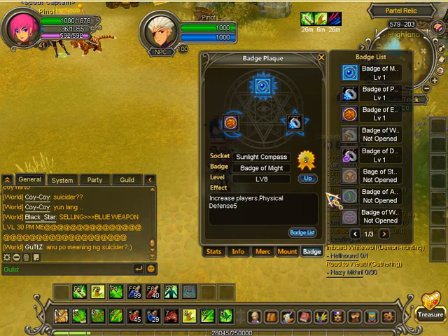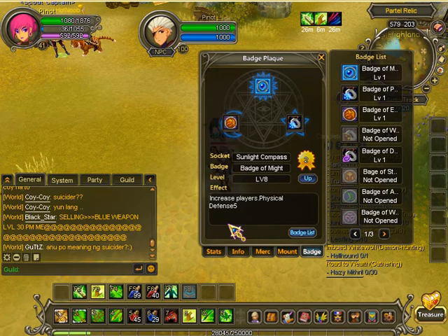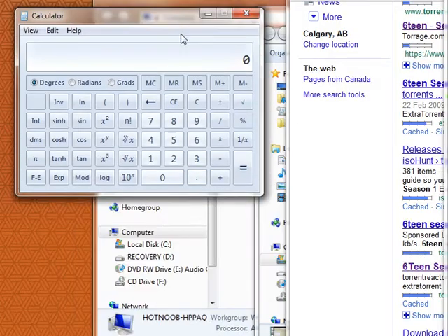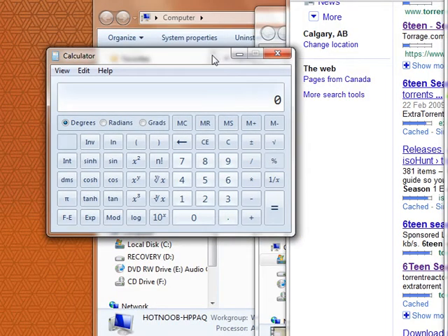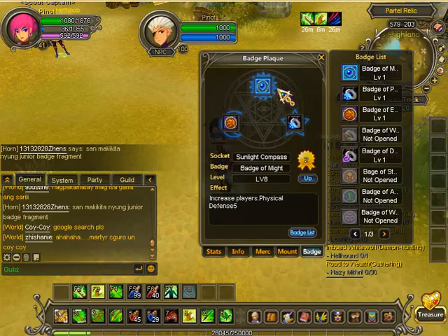I'll open up a calculator so you guys can see. The game's over the calculator — here's the calculator. It was 35 times 16%, right? That gives 5.6, and it looks like they round it down, because it says physical defense 5.